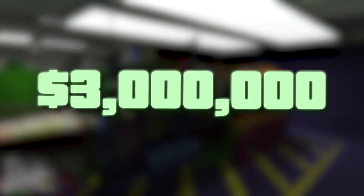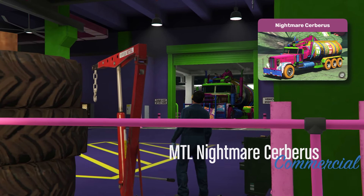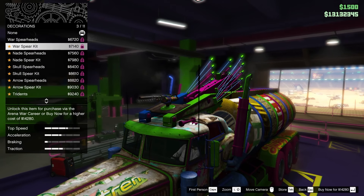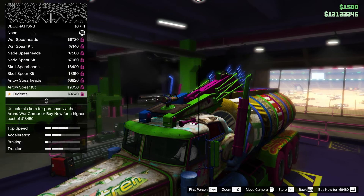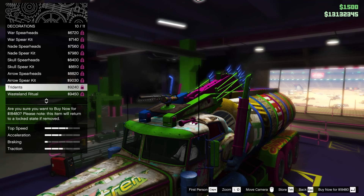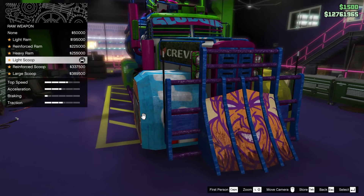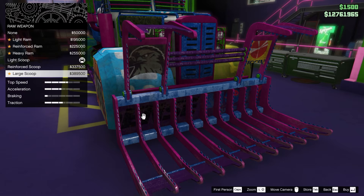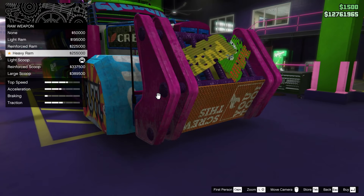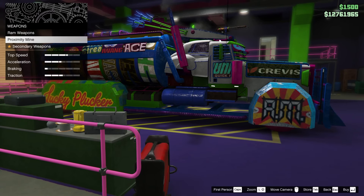For an extra 500k you can get the Cerberus, which is honestly one of the most unique-looking cars in the game, featuring multiple customization options I haven't seen on many other vehicles. By default your car will look standard, but you have the ability to completely transform it by adding spikes to the sides, changing the front where you can add spikes on it like the light ram, reinforced ram, heavy ram, and many different scoops. Additionally you can equip the car with a proximity mine, choosing from one of several options.